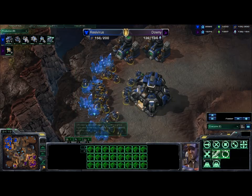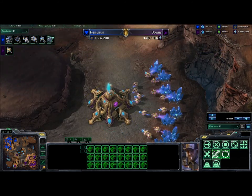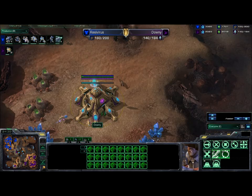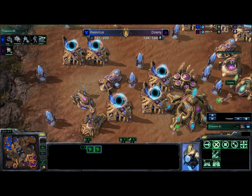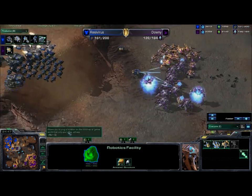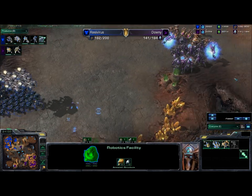The Terran's third base is very well saturated, as is the natural. More gateways are being built — the Protoss is definitely going gateway heavy in this composition, not focusing too much on Immortals even though that's really what he should be building more of. Archons, Zealots, Immortals, and Stalkers are a very diverse composition for the Protoss and can do a lot of damage if proper storms are landed.